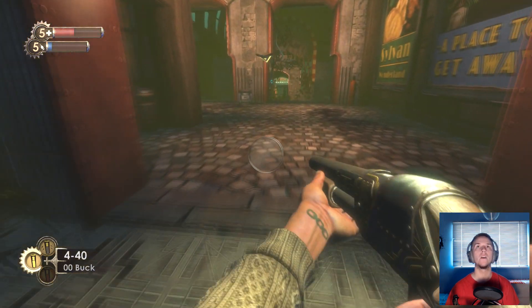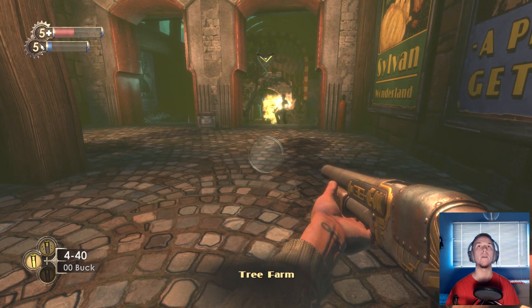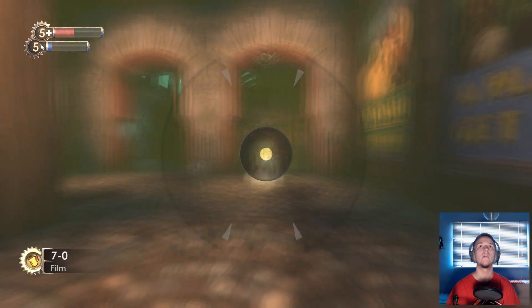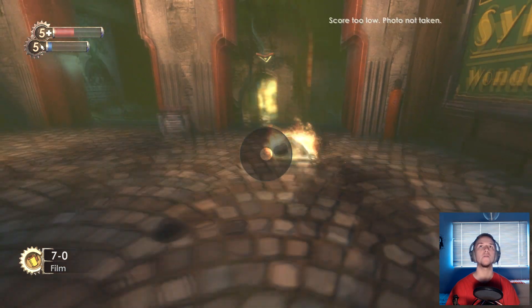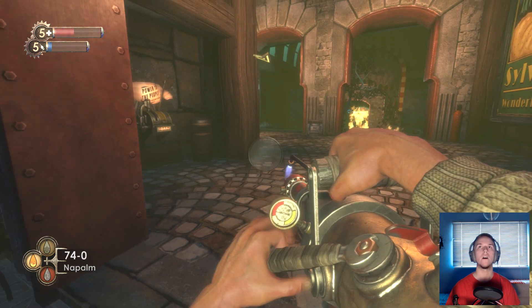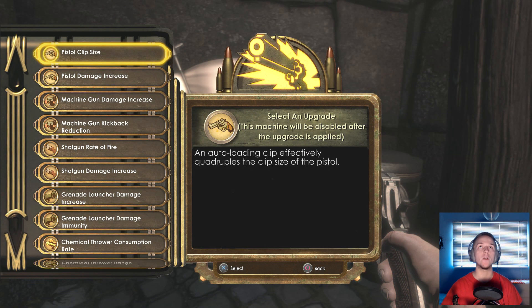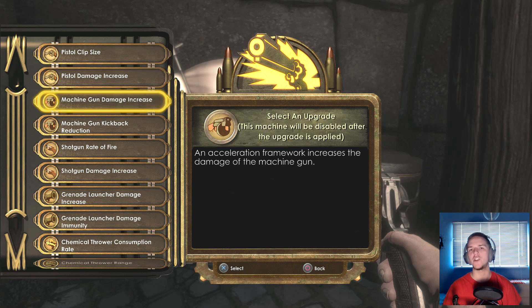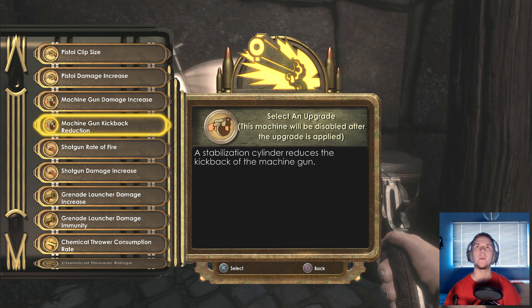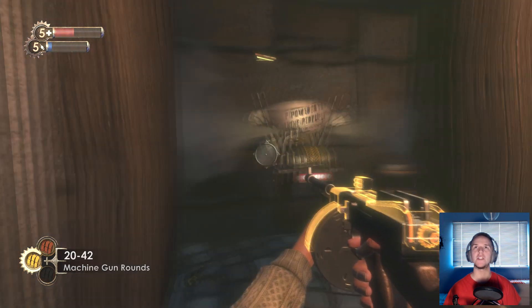There's a corpse - nothing on him. There's a weapon upgrade station. I've got a trophy for upgrading a weapon. I think we use the machine gun more than anything. We could do the damage increase or kickback reduction - it reduces the kickback of the machine gun. I think we'll go for the damage increase.